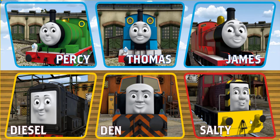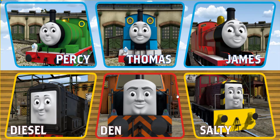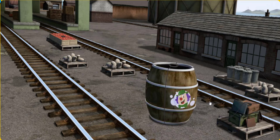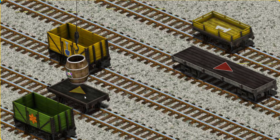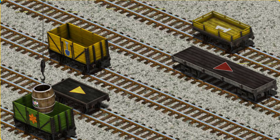It's a busy day at Brendam Docks. Thomas and his friends have many deliveries to make. Choose who will make the next delivery. Salty must deliver the barrel of bubble liquid to the fair. Show Cranky where the barrel of bubble liquid is. You found it. Let's lift and load. Now the cargo must be loaded. Help Cranky find the green cargo car with an orange flower. That's not what we're looking for. That's it!